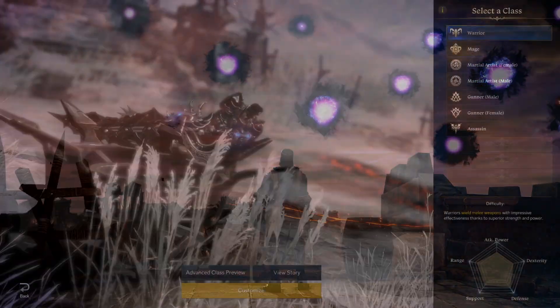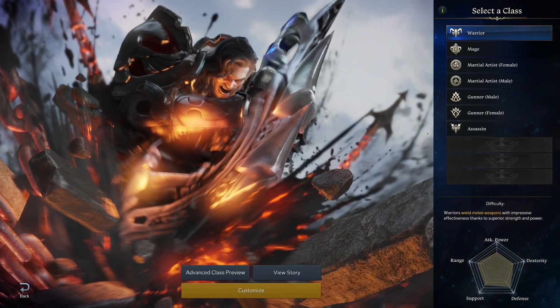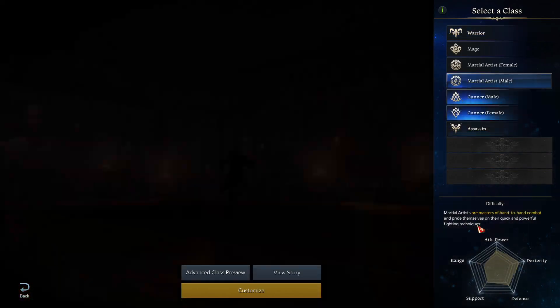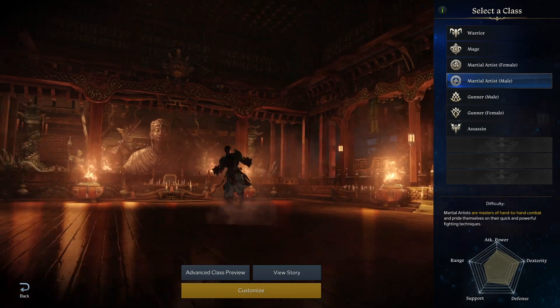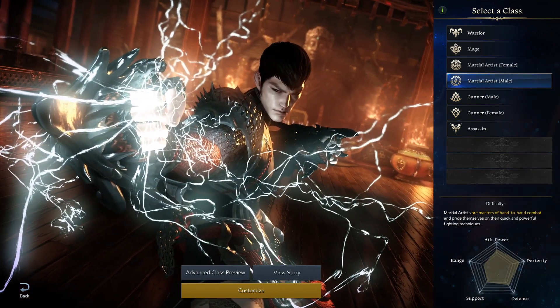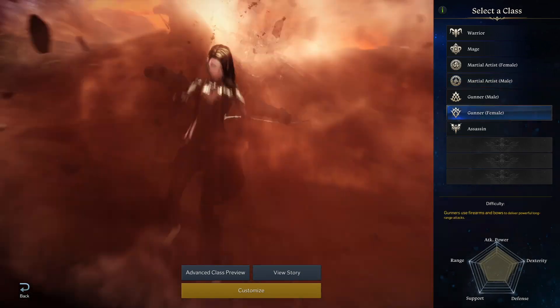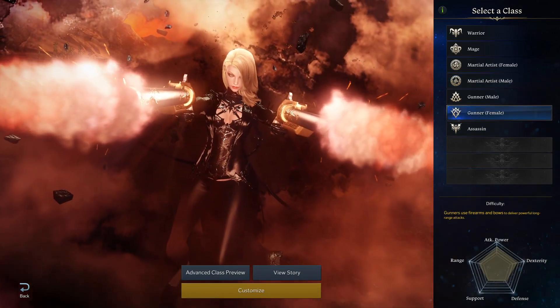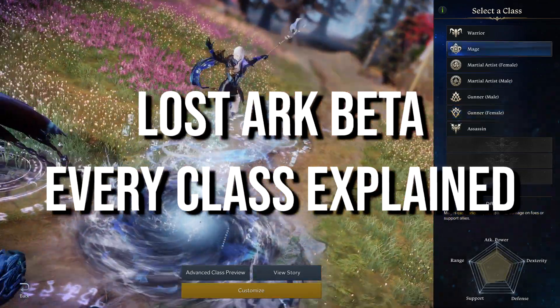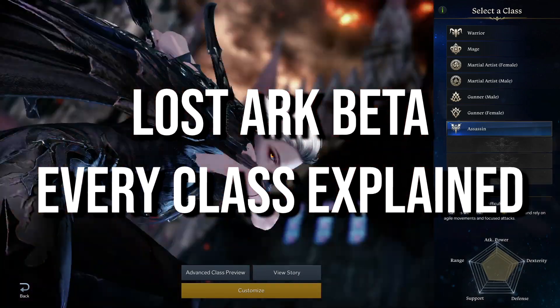But before you can do any of that, you're gonna have to pick a class, and there's a lot to choose between. Five main archetypes, all with different subclasses to consider maining, and of course they all work differently from one another. It's a lot to consider, and potentially overwhelming when you're just sat there looking at your creation screen. So if you're not sure which class you're gonna play, I've put together this video to help you decide. We're gonna go through every class and the core concept and basics of each, and then you can hopefully make an informed choice.